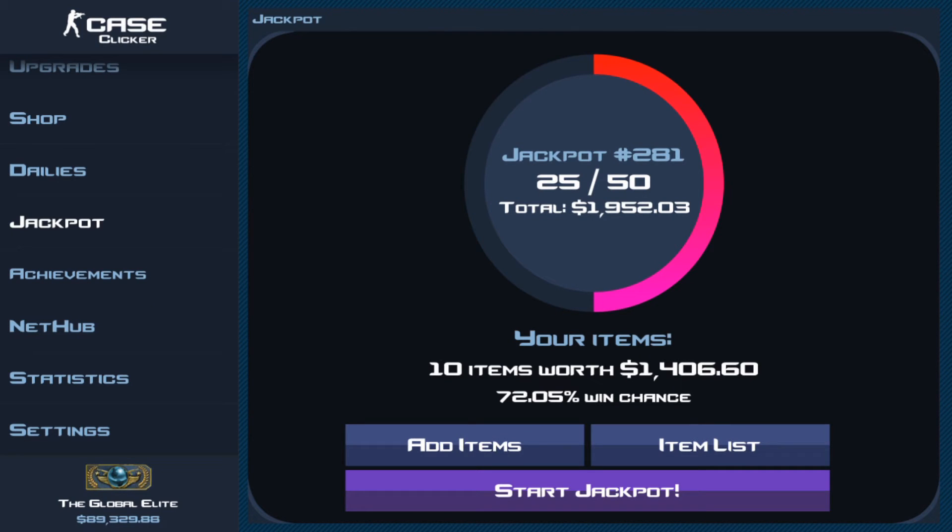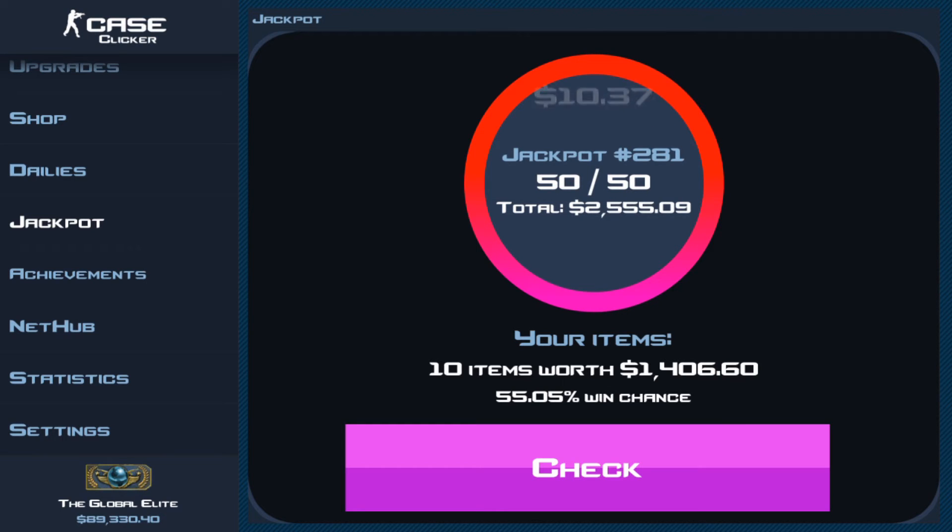50 out of 50 — we have a 55 percent chance, so I think we have a pretty decent chance of winning this. It's kind of like most of the time it's gonna be landing on me, because the bots don't come as one group — they're all just individuals adding one item each. I'm pretty sure I have a good chance of winning. In three, two, one, we're gonna check.